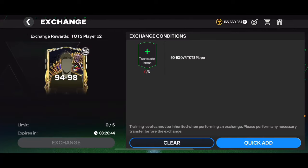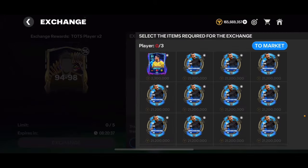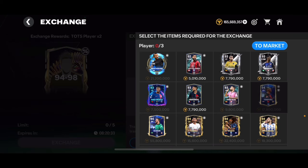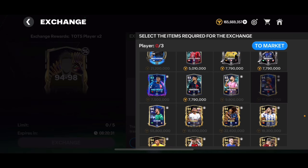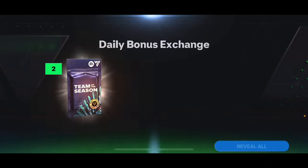I want to open at least one more pack but I don't have enough tokens. I don't have 90-plus or 93-plus cards available — I do have some 93s but I don't want to use Team of the Season cards for that exchange. I'll just open this last pack and we'll end the video there.